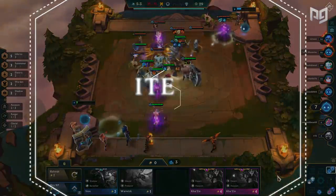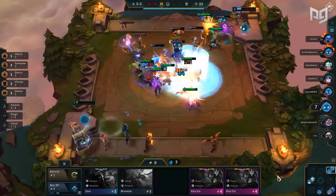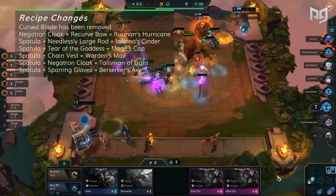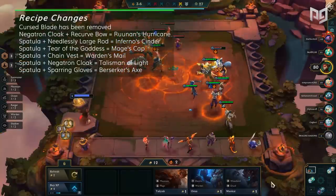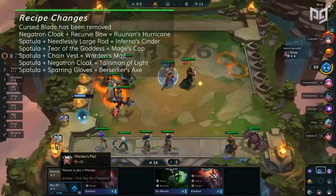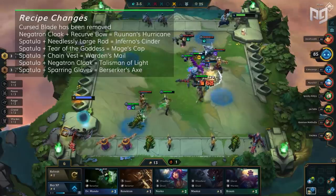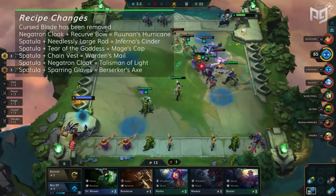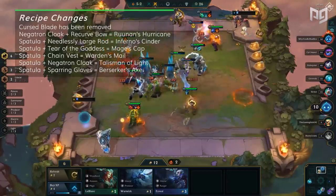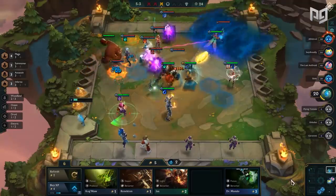We see a lot of item changes, more specifically towards spatula items due to the removal of many synergies. Spatula and Needlessly Large Rod make Inferno's Cinder, making a unit an Infernal. Spatula and Tear of the Goddess make Mage's Cap, making a unit a Mage. Chain Vest makes Warden's Mail, making a unit a Warden. Negatron Cloak makes Talisman of Light, making a unit Light. Finally, Spatula and Sparring Glove makes Berserker's Axe, making a unit a Berserker.